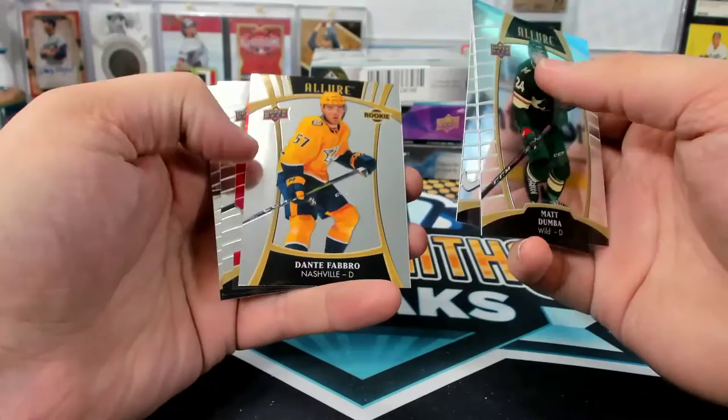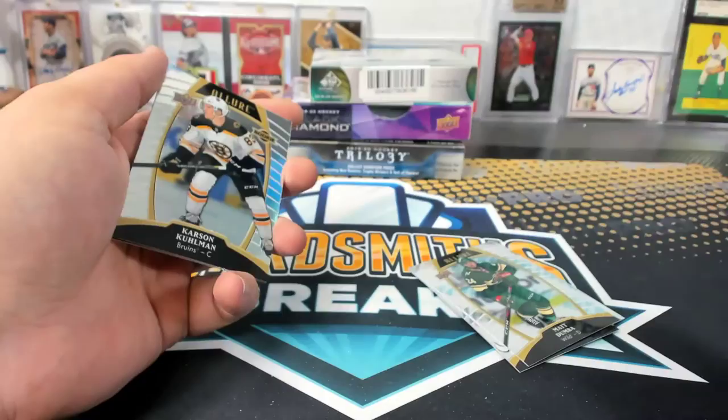Fabro short print. Rasmus Sandin red rainbow rookie — not numbered. Tim, your Maple Leafs.